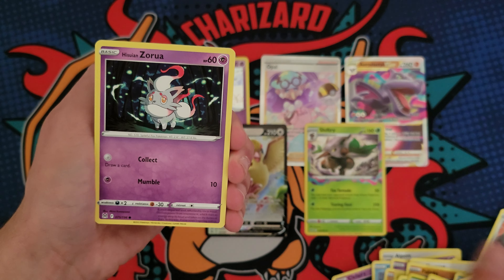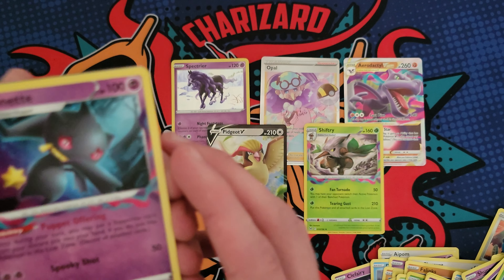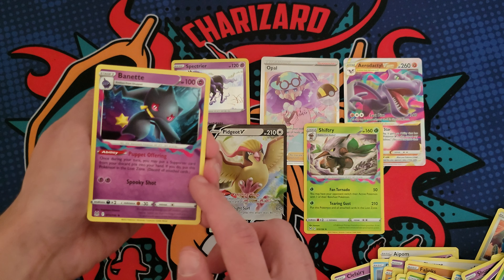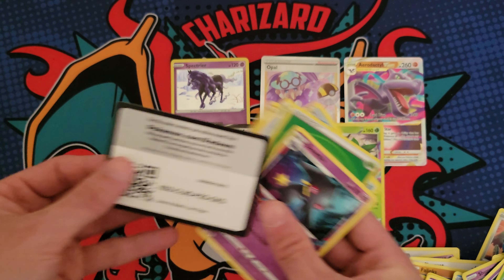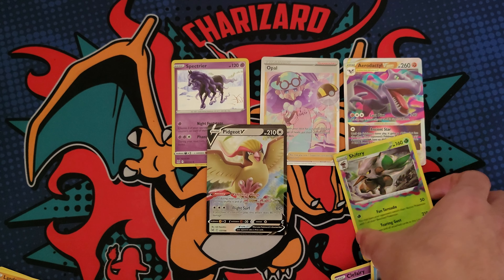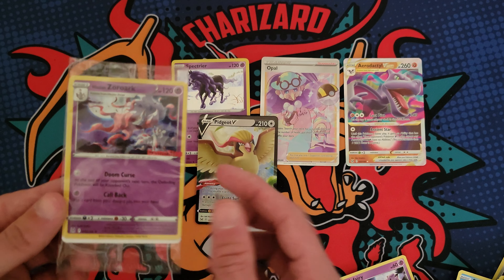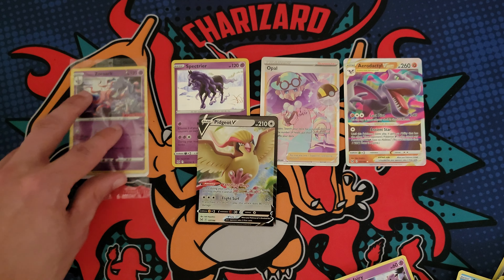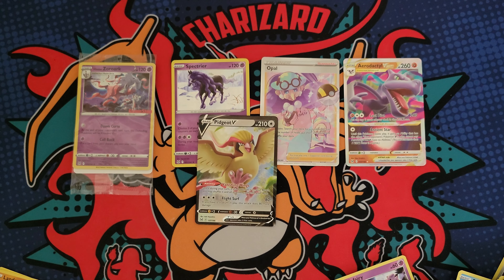Here we go — last pack. Thank you so much for clicking on the video and making it this far. Ooh, okay. I guess I'm just tripping, because that one has it too. Okay, it's probably not special at all. Oh man, that's embarrassing. Well guys, we got at least three hits — the Pidgeot, the Opal, and the Aerodactyl V-Star — so I'm pretty happy about that. Let me know what you guys think of the new set, and be sure to check out your GameStop if you want the stamp promo. Hope you enjoyed the video, have a great rest of the day, and I'll see you in the next video. Peace.